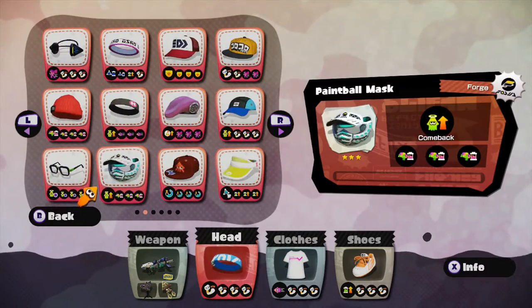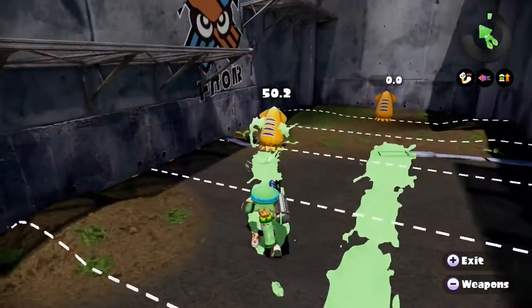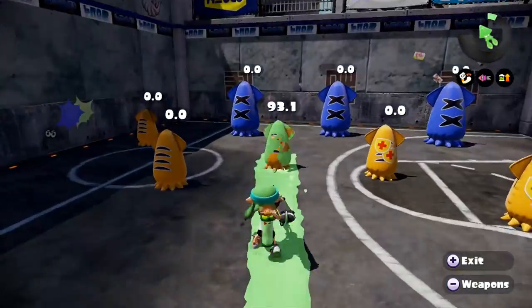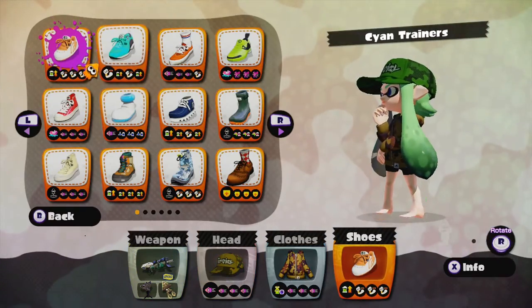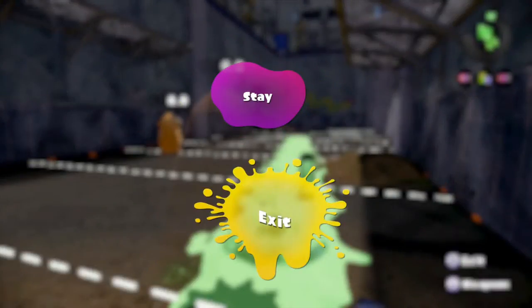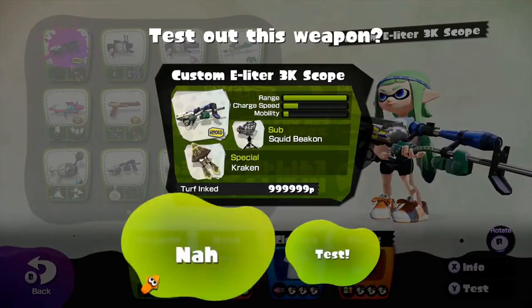With four mains of Damage Up — counting three subs as one main — you get a two-tap situation. In the testing range: one uncharged tap does 50.2 damage, a second does 100.4. That two-tap can be mitigated by one main of Defense Up. For a half charge to one-shot, you also need Damage Up because without it a half charge alone won't reach 100 damage unless the enemy has already taken damage. That's why I recommend at least three subs of Damage Up as the minimum for any E-Liter.